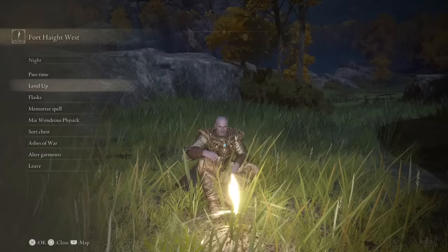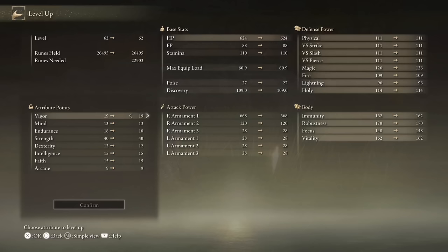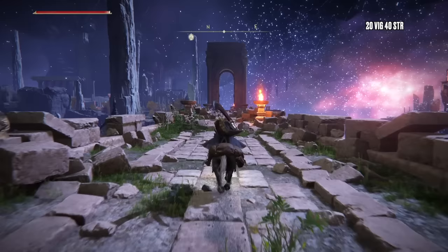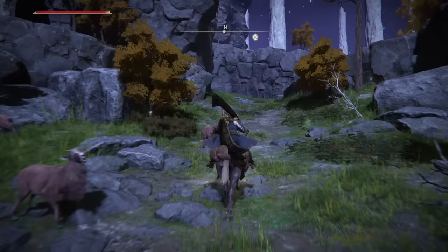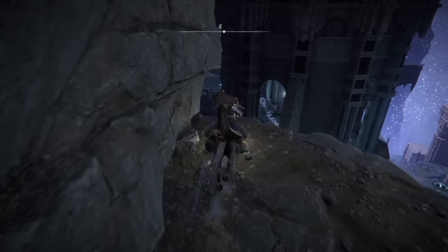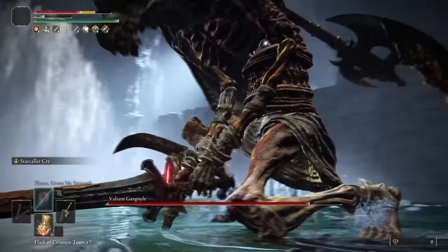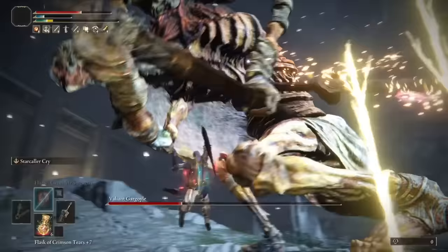Head to Iji, buying any Somber Stones you haven't got, and upgrade to plus 9. Head to the Grace by Fort Haight in Limgrave, pop a Golden Rune 12, and level up. Now we're going to head down into Nokron — ride through and light the Ancestral Woods Grace for later. Then through the woods and into the Aqueduct, all the way to the Gargoyles. This is a little earlier than we usually fight them, but our damage is very very good. For optimum damage with these swords, jump attacks are the way forward.